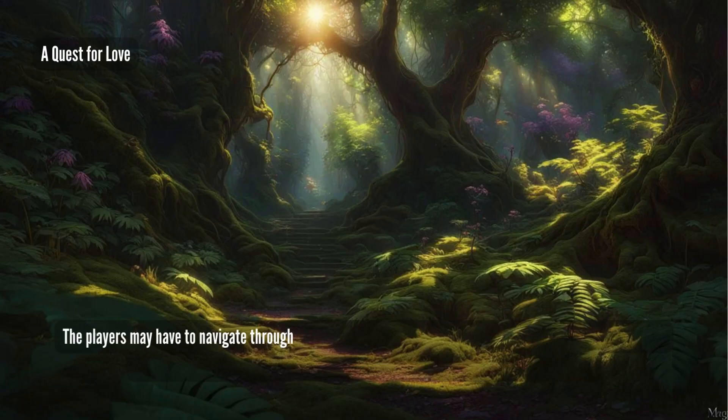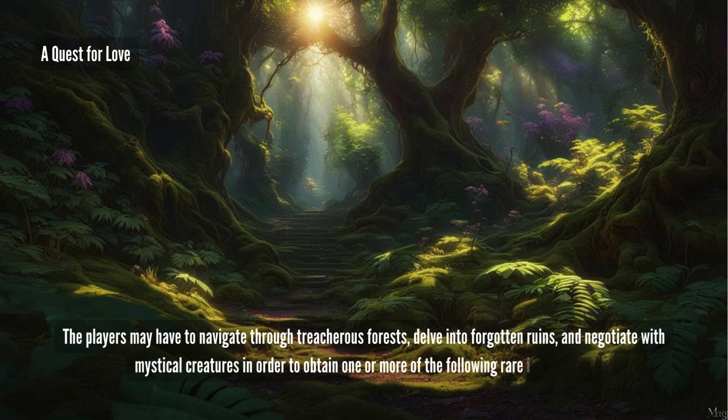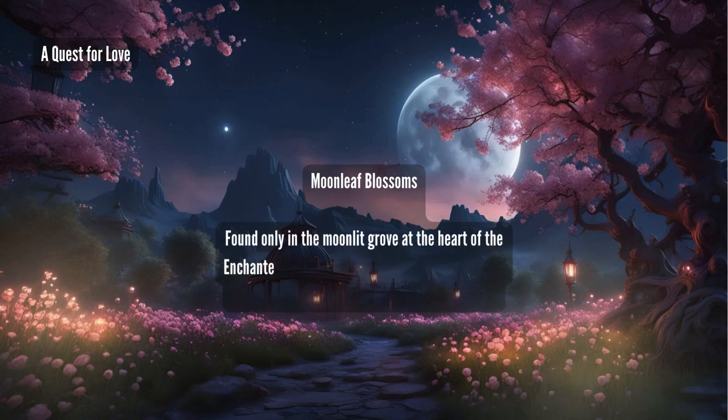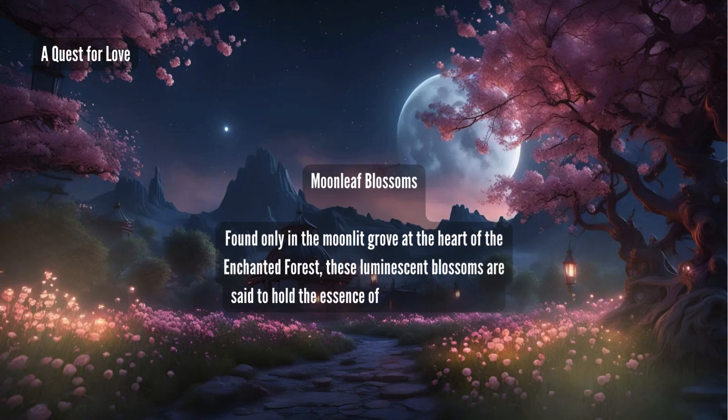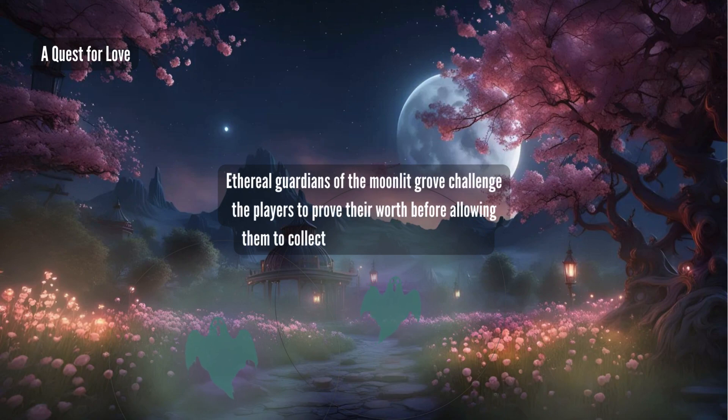The quest begins in a bustling town known for its ancient alchemy tradition and mysterious arcane practices. The local alchemist, a reclusive figure named Alaric the Wise, seeks the players' assistance in procuring elusive components. The players may have to navigate through treacherous forests, delve into forgotten ruins, and negotiate with mystical creatures to obtain rare ingredients — including Moonleaf Blossoms, found only in the Moonlit Grove at the heart of the Enchanted Forest. Ethereal guardians challenge the players to prove their worth before allowing them to collect the rare blossoms.